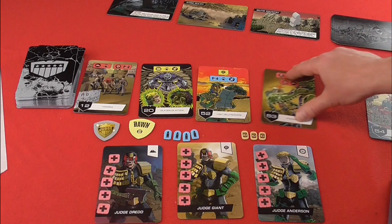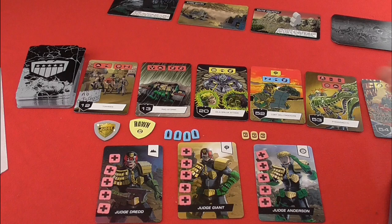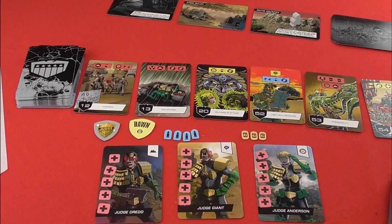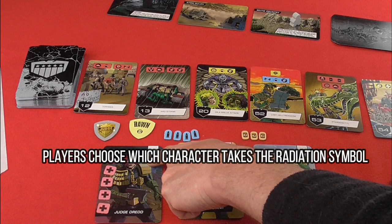Alternatively, if you were to use the diplomacy option, you could flip any two cards that are remaining — so you could bring a better one forward that would help you out later in your encounter. You also have radiation here: this is where one character gains radiation, of your choice. You would also lose another health off Judge Dredd there.